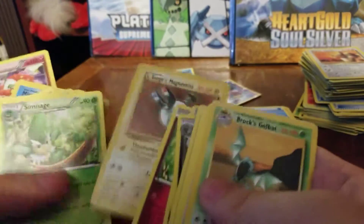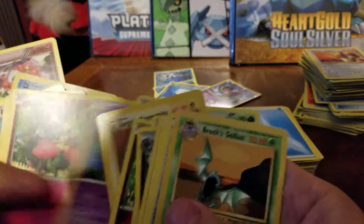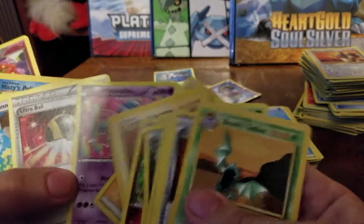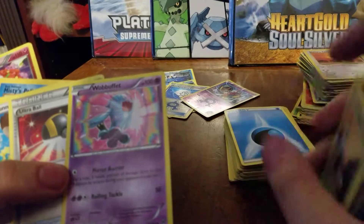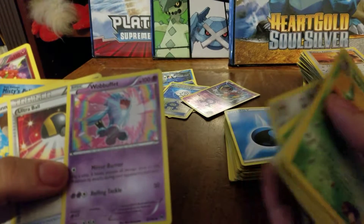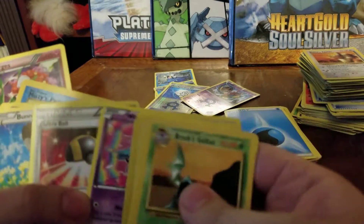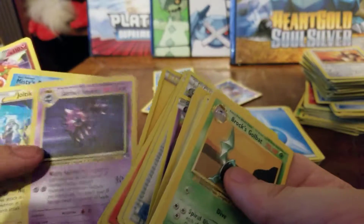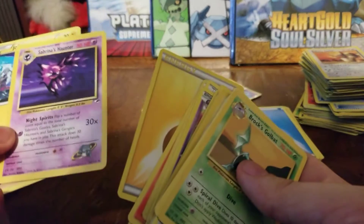Especially considering I got those old gym class stuff — Gym Heroes. And that's the Wobbuffet in the Noivern themed deck. Sabrina's Haunter — that's a really good shape.